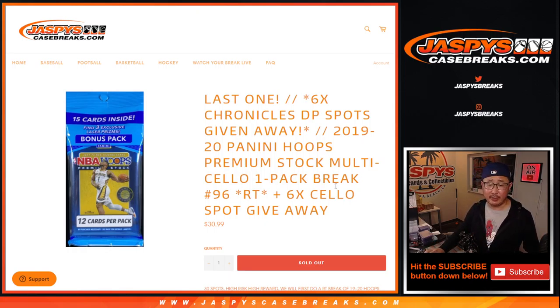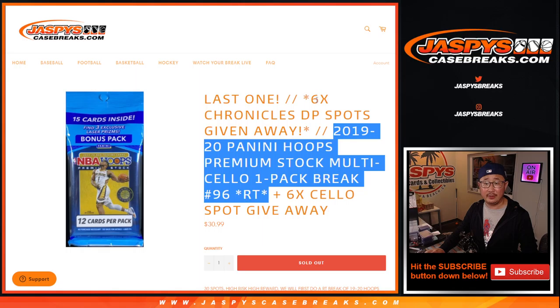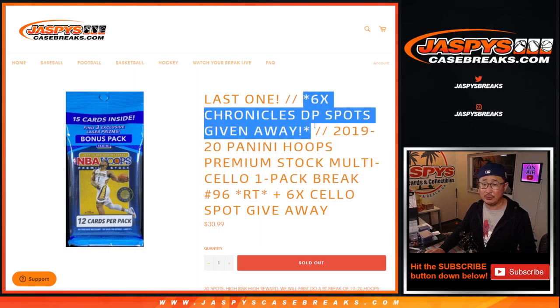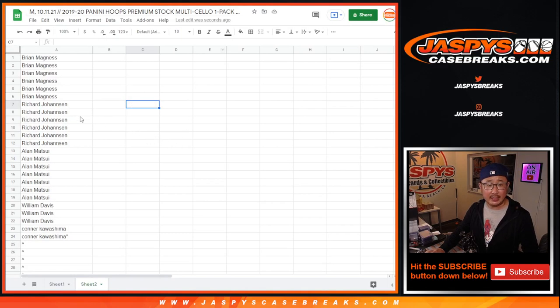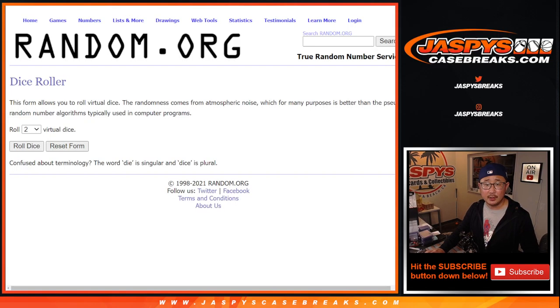There are three different dice rolls happening here. First, we're going to give away six spots within this pack break. Then we'll do the pack break itself, and then that's the second dice roll. And the third and final dice roll will be to give away the final six spots. Very big thanks to everybody here for getting in on the action. So the first dice roll will give away some extra spots.